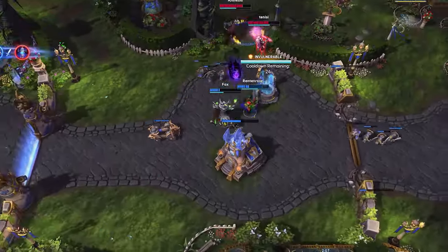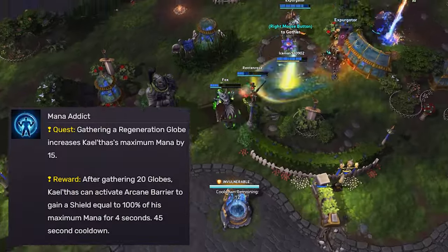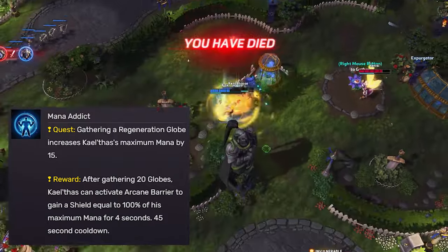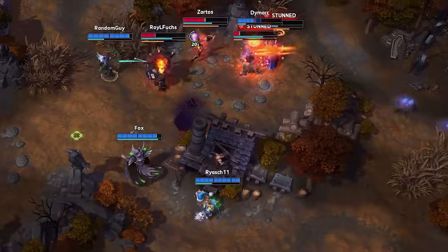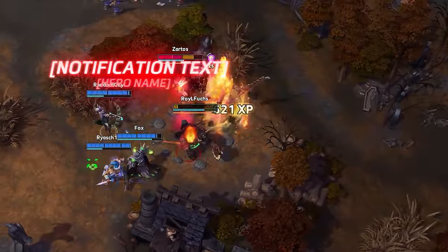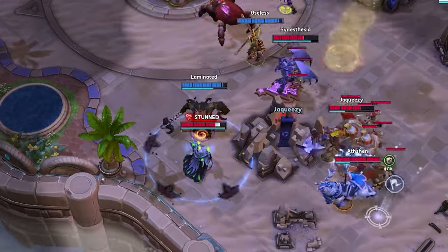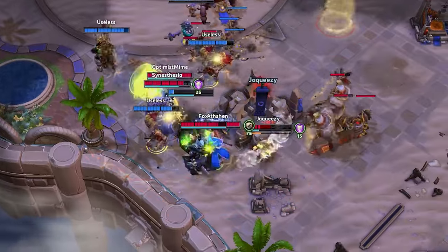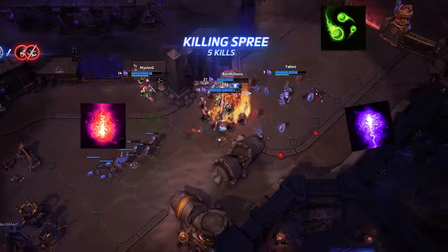When you see KT perform just fine without Convection, and Mana Addict solves so many of your problems, you'll forget Convection even exists. For real, this talent solves so many problems. Every globe increases your mana pool, which means every globe returns more mana, eventually removing the need to care about that silly blue bar at all. On top of that, it can be activated to gain a shield equal to the total amount of mana you can hold — this can block nasty spells and even turn fights around.